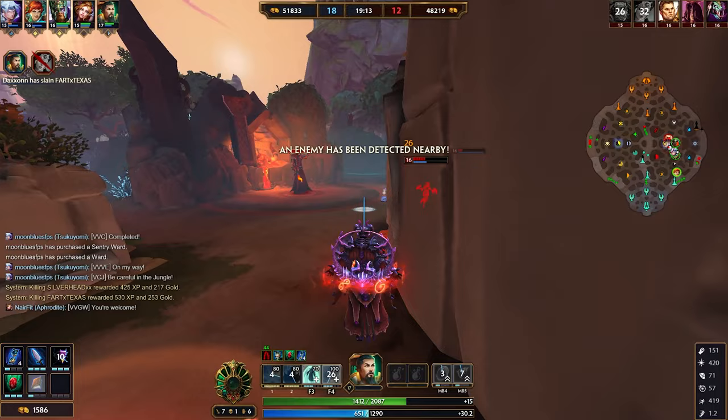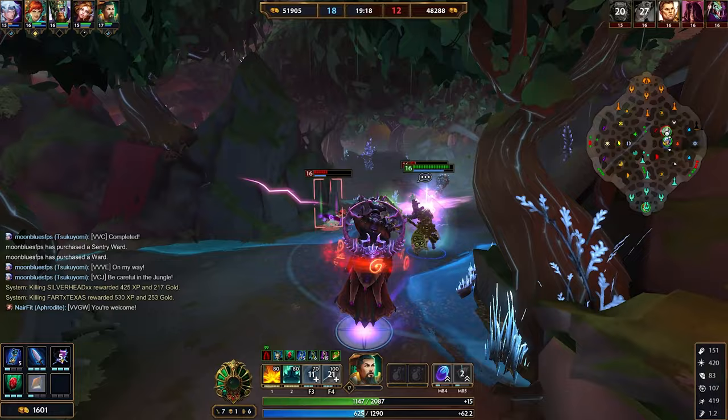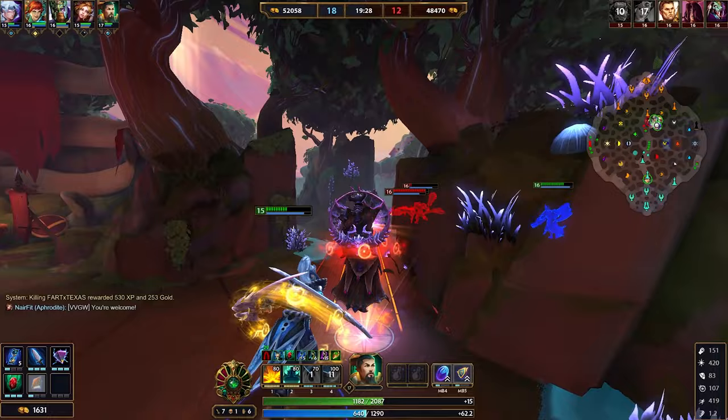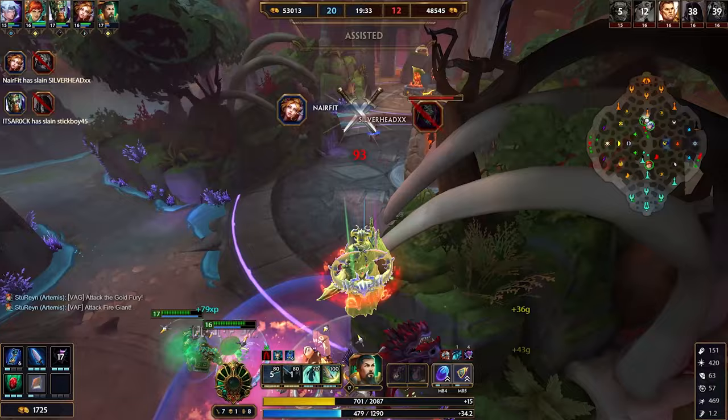Moving on, we have the Izanami here that I'm going to use my combo on — you can see just how much damage this combo actually does. I'm going to use my three to avoid the damage from the boulder on the Hercules, and now it's just come down to chasing these people down. I don't really feel like walking into that tornado, but look at this — they're all going to be stuck close quarter in this little corner. I'll hit my two, I'll hit my one, and we'll be able to kill them both.